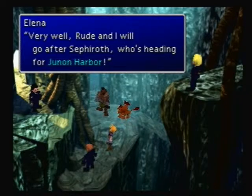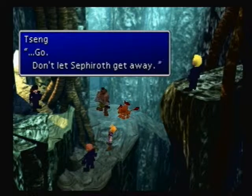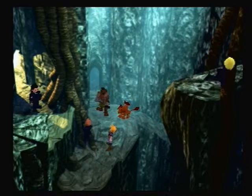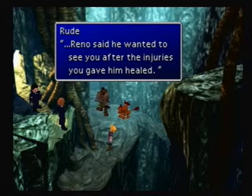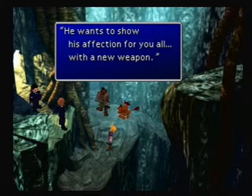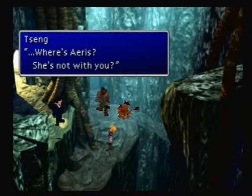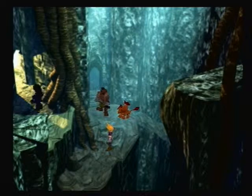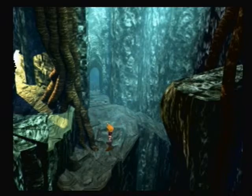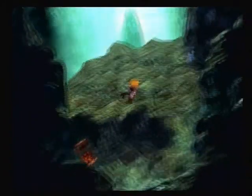Tseng tells Rude and himself they'll go after Sephiroth who's heading for Junon Harbor — Elena slips up and says too much. Tseng tells Elena to go and not let Sephiroth get away. Tseng mentions that Reno wants to see the party after his injuries heal and plans to show his affection with a new weapon. Tseng asks where Aeris is — she's with the others. Back to navigation: I think I went the wrong way, but I find an Elixir. I want that materia.